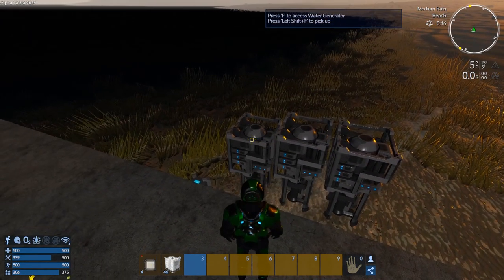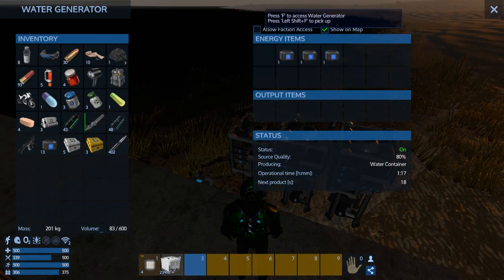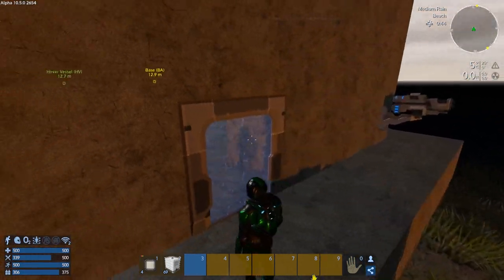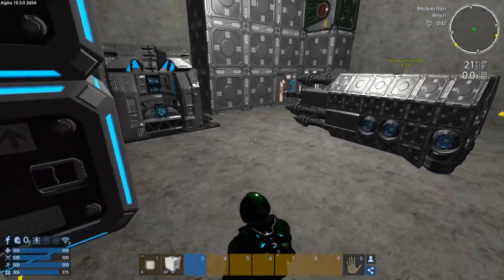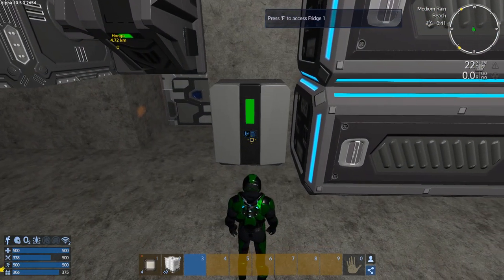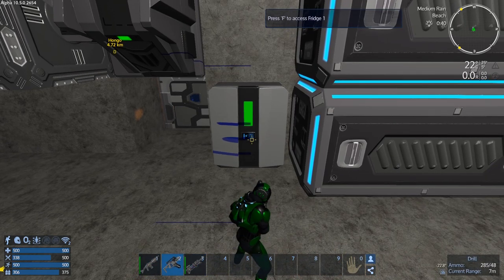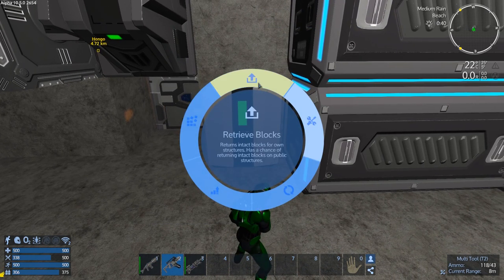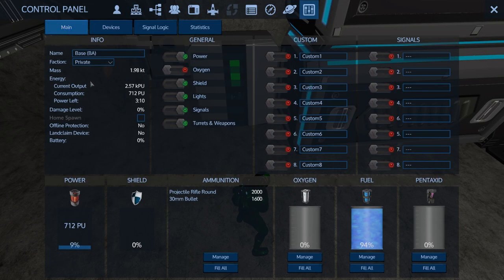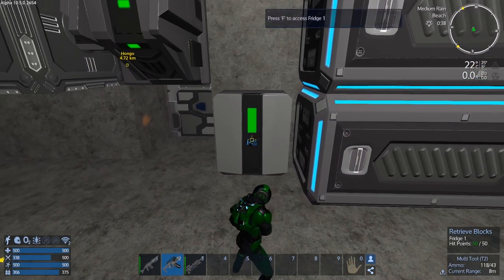Excellent. I was hoping we'd have over 50 ready — there we go, perfect. And that should be empty — yes it is. Let's get that picked up. Now we are on private, right? I wouldn't have got attacked if we weren't. We've got to make a cloning station.